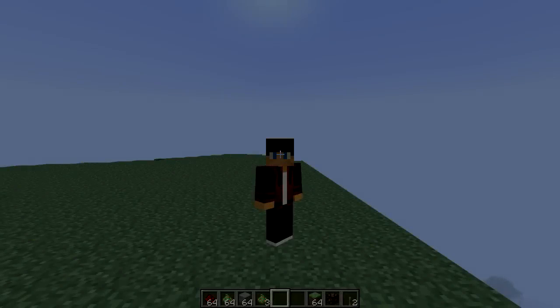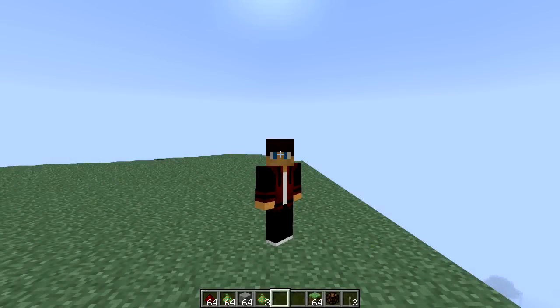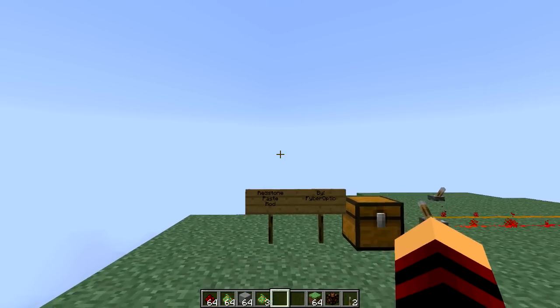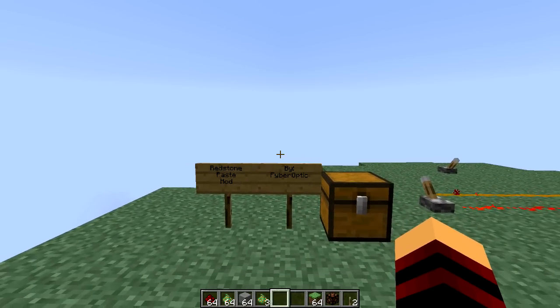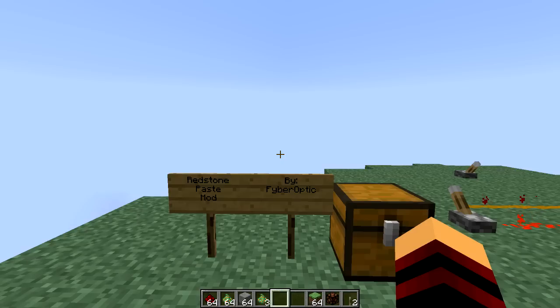What's up guys, it's Ian and welcome back to another episode of Minecraft mod spotlight. Today I'm going to be reviewing the Redstone Paste mod by Fiber Optic. Pretty much what this mod does is it lets you add a new form of redstone dust into the game, allowing you to transmit redstone signals across a variety of surfaces.